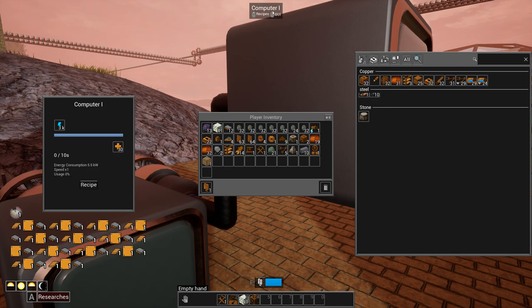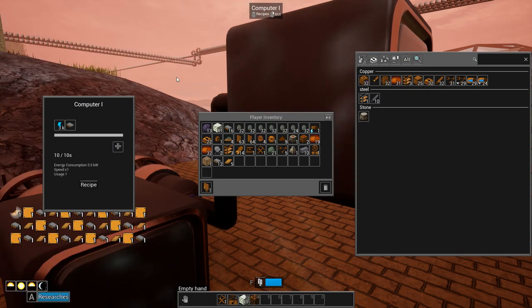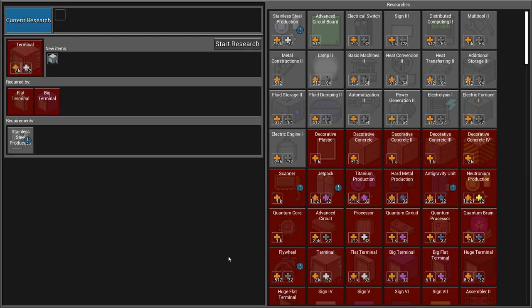There was a bug where the UI went off screen. Anyway, switching over to the research computers - dumping the computation units in there and starting research. The question is which way do we go. Obviously machines and automation would be the best way to go. Look at that - 64 research points.